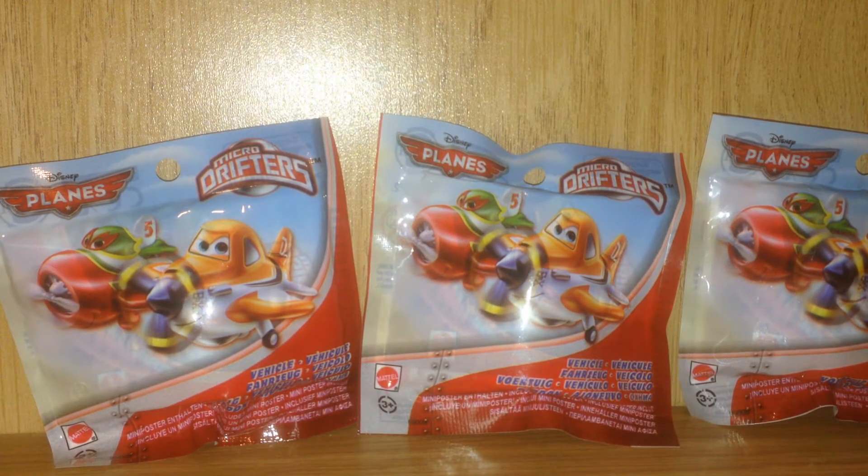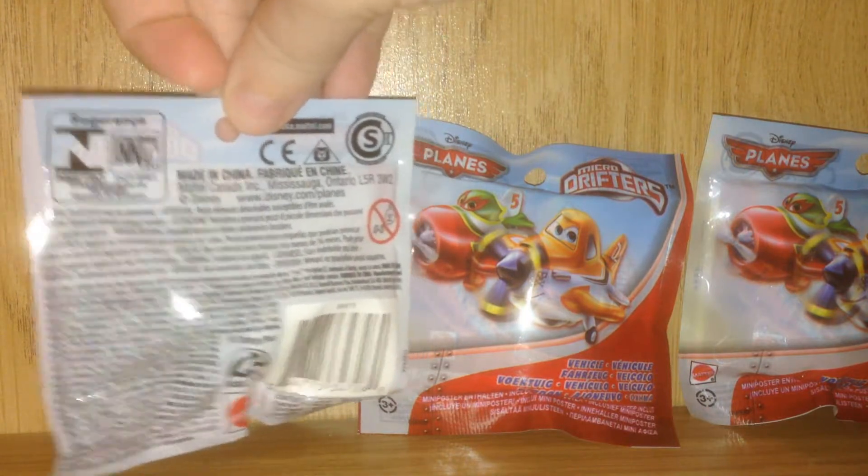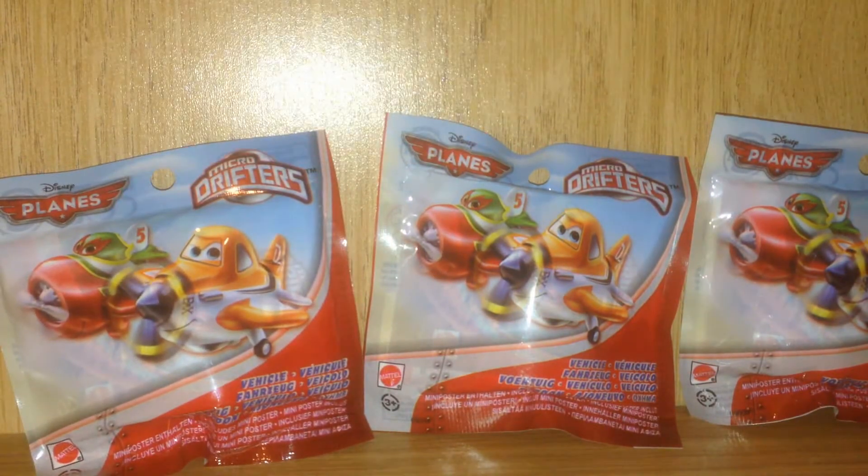These are from the up and coming Disney Planes movie that's probably going to be pretty cool. They are Micro Drifters — there is one vehicle and one poster in each pack. Now, as you can see, there's not much interesting things going on on the back of these, so let's crack on into them and see who we got.